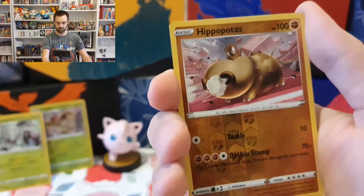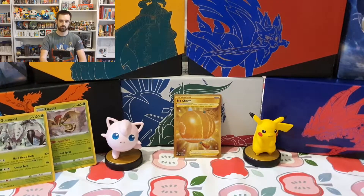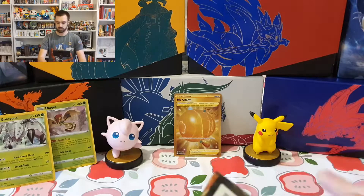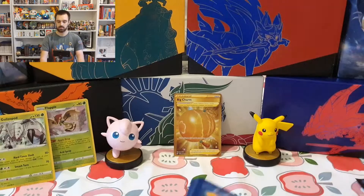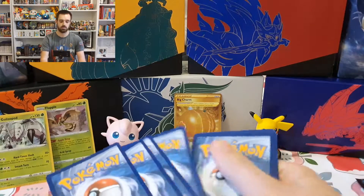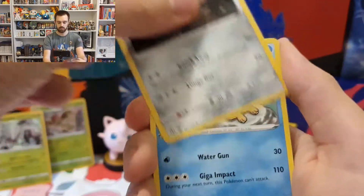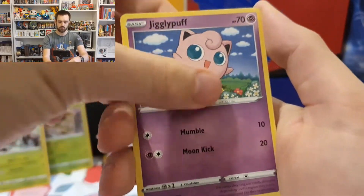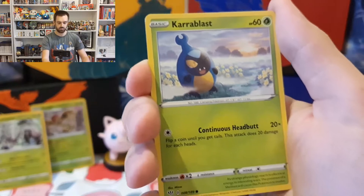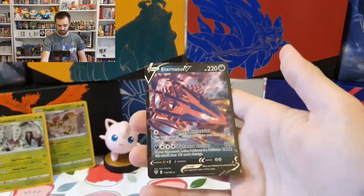Mr. Rhyme, last pack. Let's do this. Sorry if that's really noisy opening that. There's your code card. Guesses for energy - it is Lightning. Grass. Wow, that's water. Nice, well done. Laran, Simipour, Spikemuth, Trapinch, Jigglypuff, Ducklett, Caroblast. Come on, give us something in the last pack!